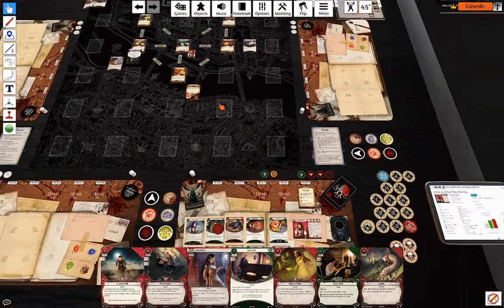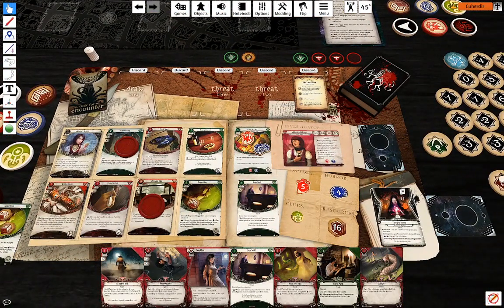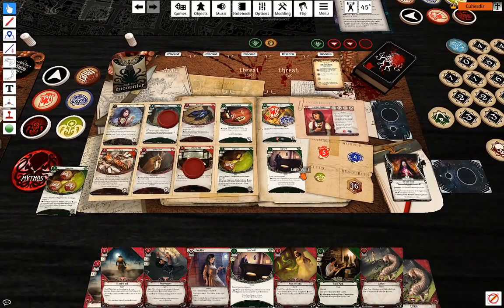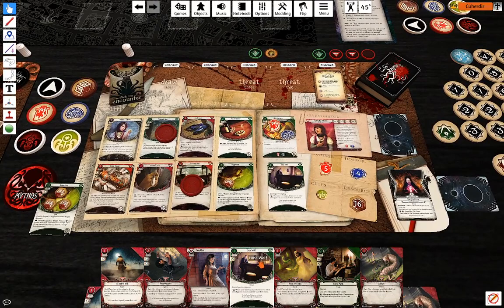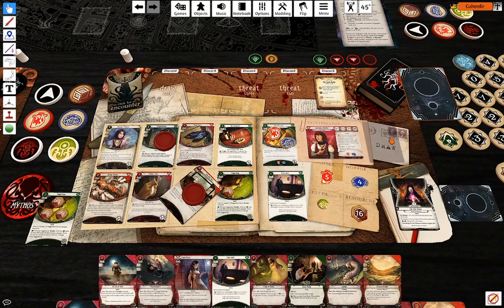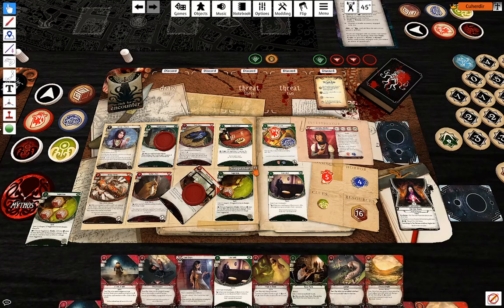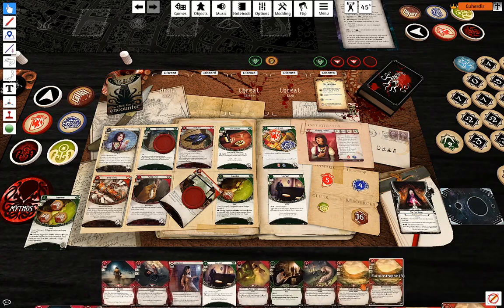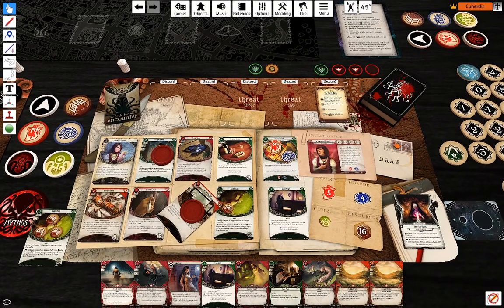First action: investigate, using one Drawing Thin to make it safe. Because I don't want to draw to my deck. Investigate three against seven nine — that's fine, I'm going to discover one clue.